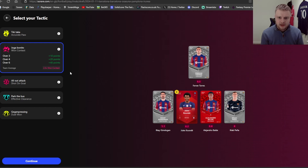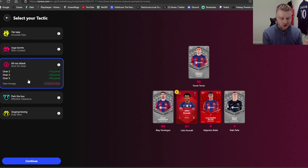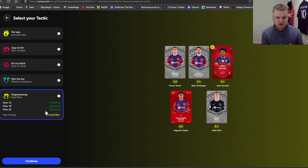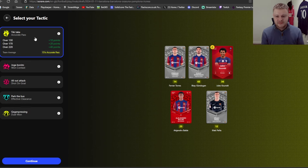You've also got one contest — no headers or tackles, that sort of thing. There's All Attack, which is shots at goal — one shot per goal on average for that team. With only two defenders I don't think I'll go for that. There's also Part of the Buzz — no clearances — so if you're picking Osasuna against Barcelona that might be a great tactic. And there's Gang Impression, which covers duels: tackles, headers, and dribbles all count as duels won.